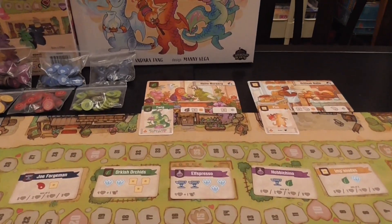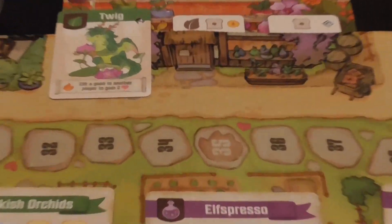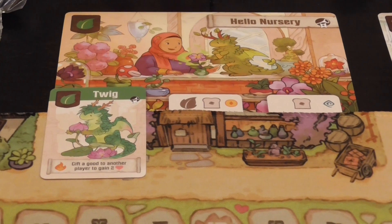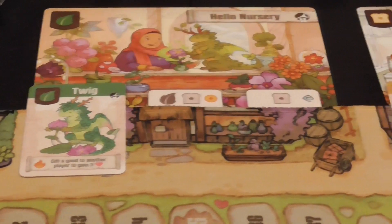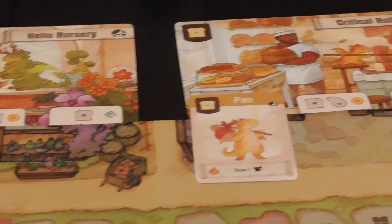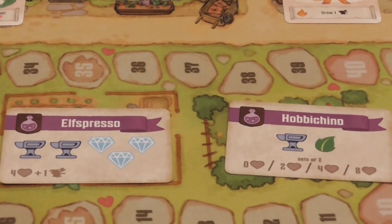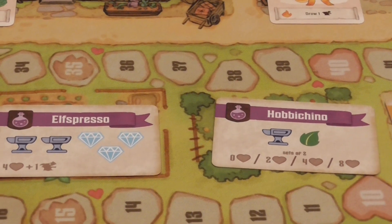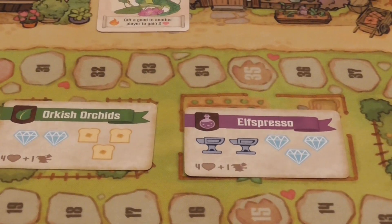But when it comes to the illustrations of the dragons, the environment, the settings, the people that work there with the dragons, there's a lot of humor and funny references when it comes to these shops — Hello Nursery, the bakery of course is critical, Rawls, get it? It's just so nice. And some of the upgrades, a lot of humor there, as you can see in the Elspresso and Hobbichino that can be added to the menu, the potable potions — a lot of fun stuff.